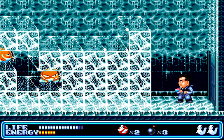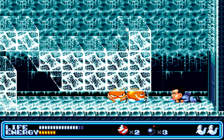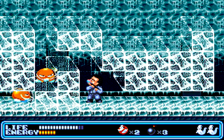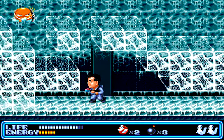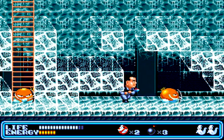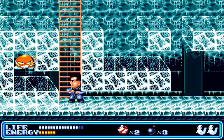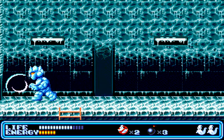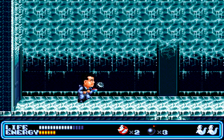Now here we have a bunch of ice blocks. Unfortunately, we can't destroy them — we have to wait for these little ghosts here to clear the way for us. Once they make a path, take them out and then fall along the path they made. Do the same thing with the second set of ghosts you come to. It would really be nice if we could just pick up one of their pickaxes and make our own path, but we've got to wait for them. So let them make the path for you, then climb up the ladder.